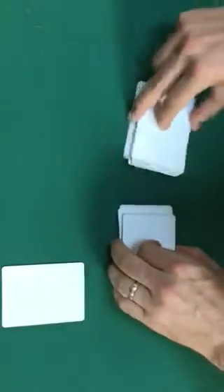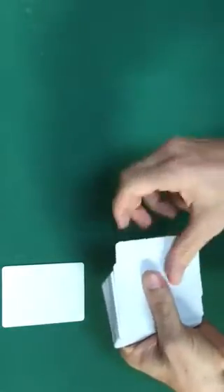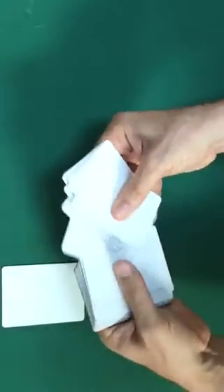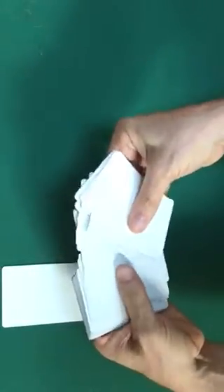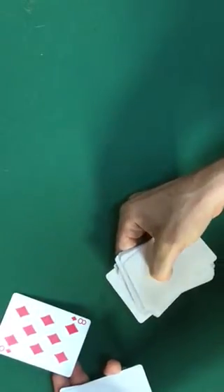Now we go and count 26 from the top: one, two, three, four, five, six, seven, eight, nine, ten, eleven, twelve, thirteen, fourteen, fifteen, sixteen, seventeen, eighteen, nineteen... twenty-two, twenty-three, twenty-four, twenty-five — that should be 26 if I counted correctly. And there it is: eight of hearts. And the chosen card — eight of diamonds. The matching card.